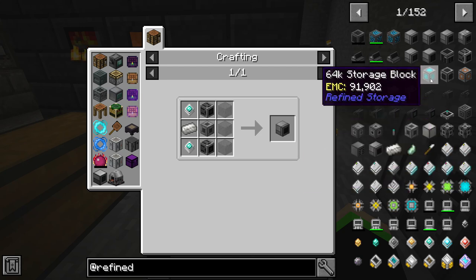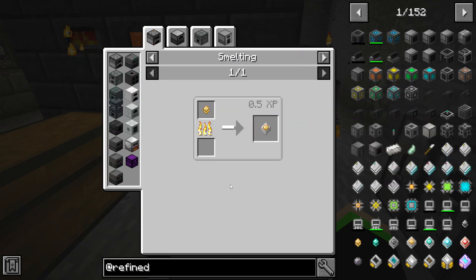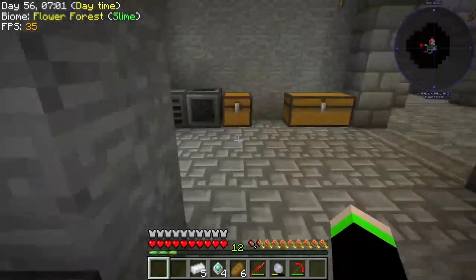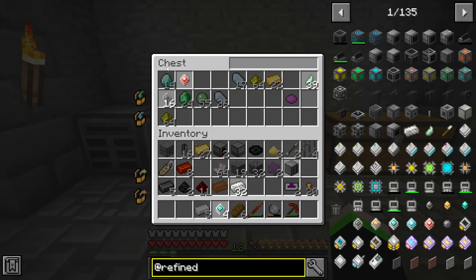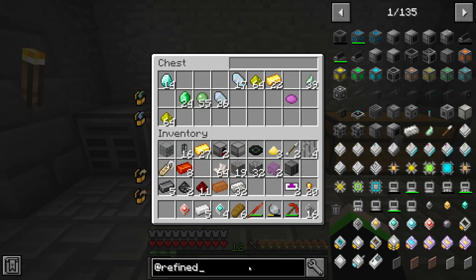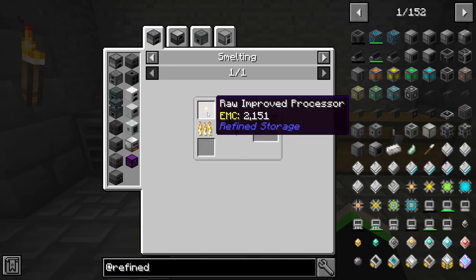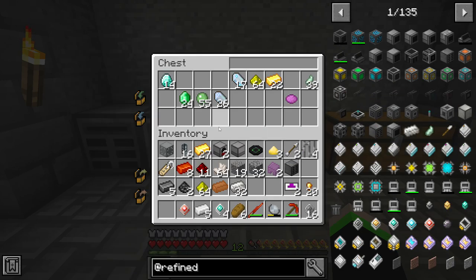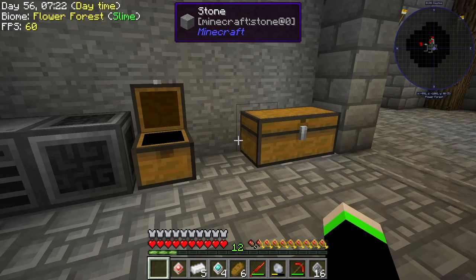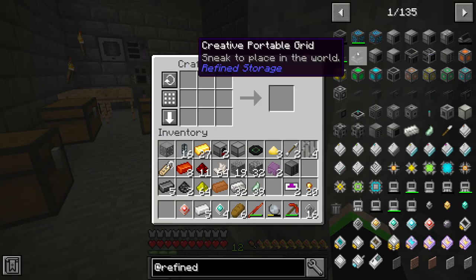I think the crafter manager... I actually don't know which one of these we actually need. That's a problem, isn't it? That made everything laggy — why did that make everything laggy? All right, so I think we're going to go with the crafting monitor. Just roll that. Okay, so then we're going to make that, and then we're going to have to cook that up in our thingamabobber.